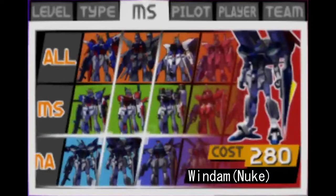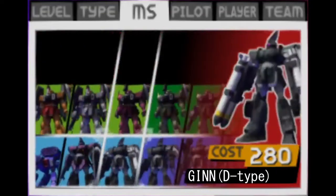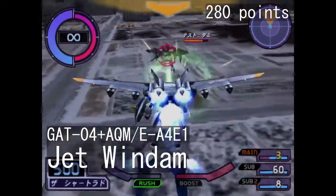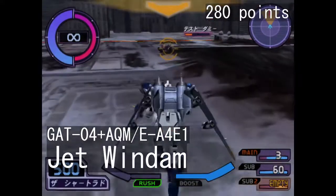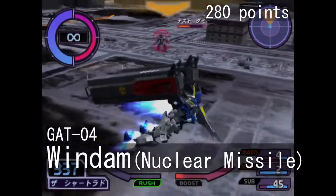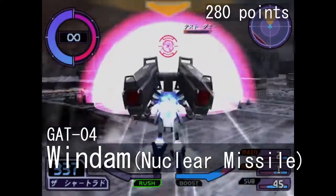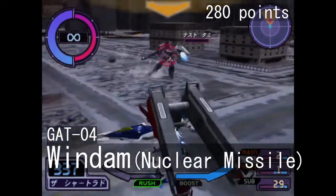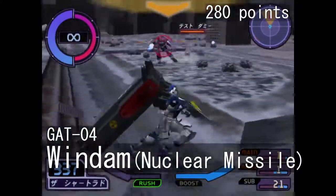The 280-point group contains mass-produced units that were too strong to cost 270 points but not strong enough to cost 420 points. Windham comes in two flavors: Jet Windham and Nuke Windham. The Jet Windham is a somewhat versatile unit that excels at flying around — a budget Aile Strike if you will — although it also carries missiles on its Jet Striker backpack. What may put some people off is the terrible step and walk speeds, which makes dodging harder. Nuke Windham is a unit that relies on pressure — since it is equipped with nuclear missiles, it is potentially an active threat to most units in the game. At the same time, the startup on that attack is rather slow, meaning the Windham has to rely on its shield missiles and head-mounted machine guns for general combat. Setting up to hit anything with nukes is pretty elaborate, so not beginner-friendly all things considered.